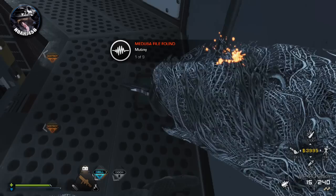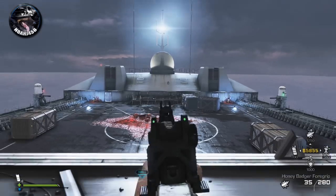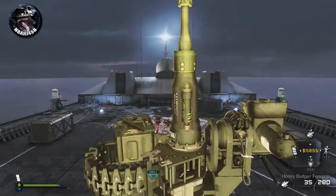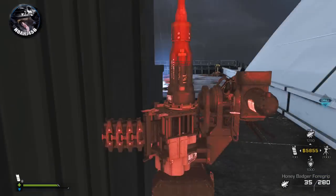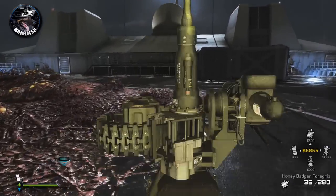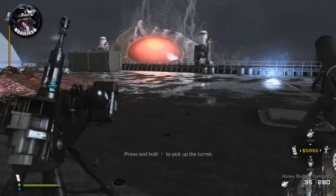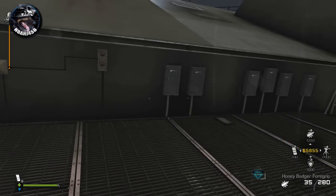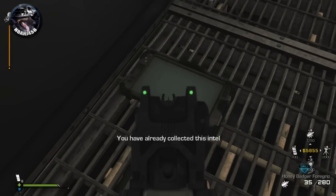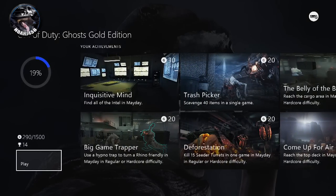The next one is a little bit scary because you're going to have to run all the way over to it. It's right at the last part whenever you're about to fight the Kraken — it's directly across and you just need to sprint as fast as you can before the enemies start spawning and before the Kraken starts trying to take you out. Go ahead and hop up on this ledge right here and as you can see it's just sitting here right on the ground. Grab that and you will have all of the intel pieces if you've already collected the four random ones.